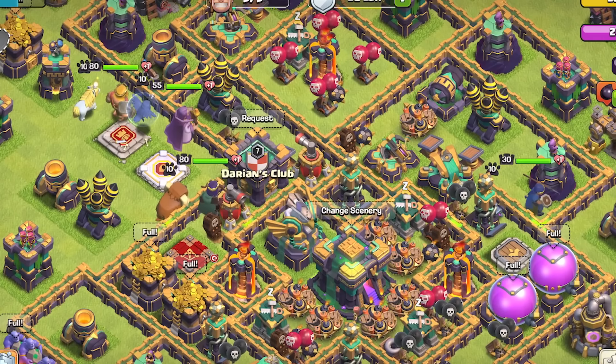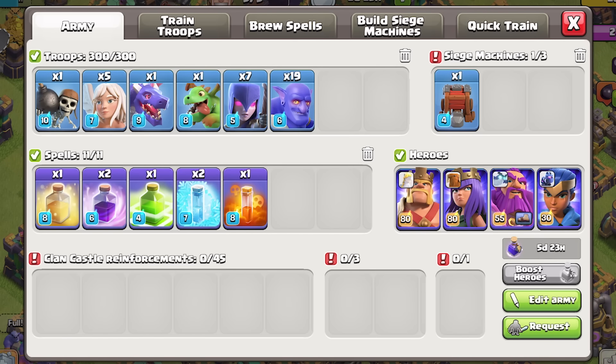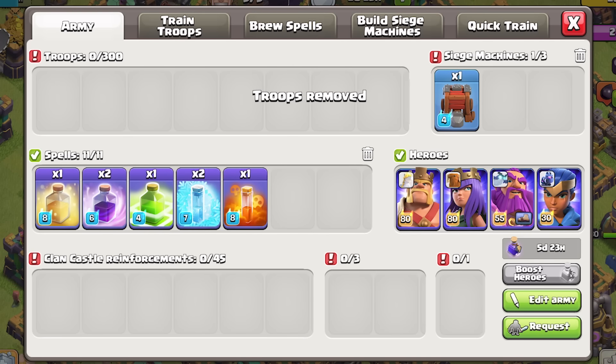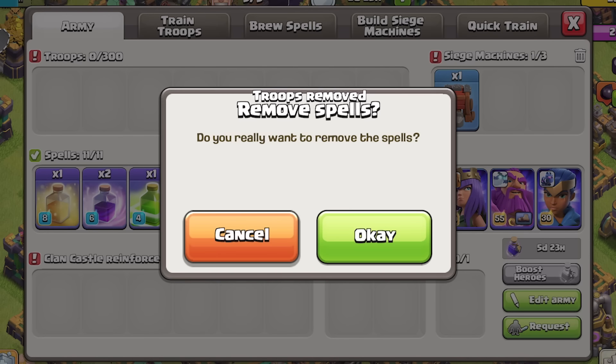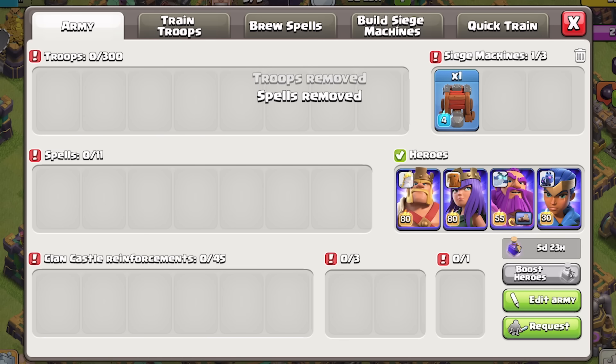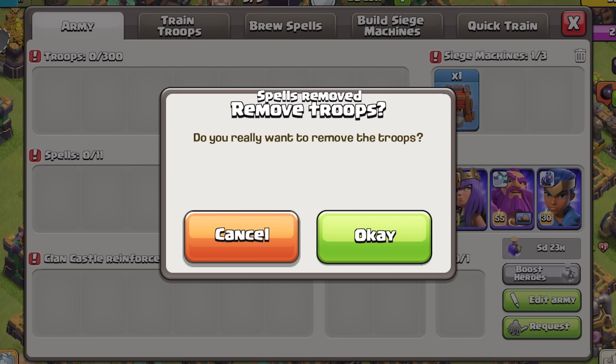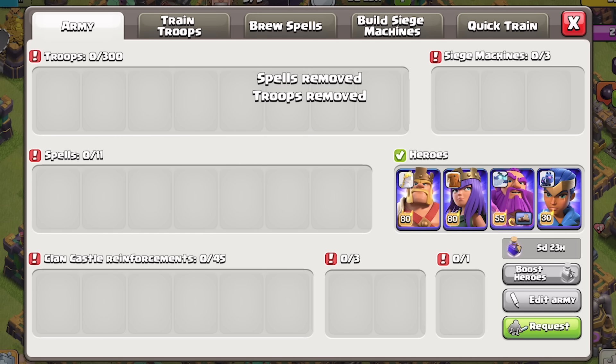Another quality of life improvement that has been requested over the years is a Remove All button when training your army. If you have a bunch of troops already in the training queue, having to manually remove each troop one at a time is so time-consuming and tedious. If you want to remove the entire training queue in one tap, there is a button for it. It will wipe the queue clean, allowing you to create a new roster from scratch.